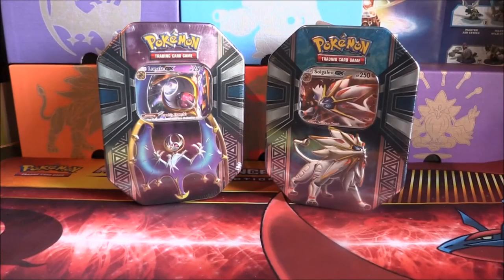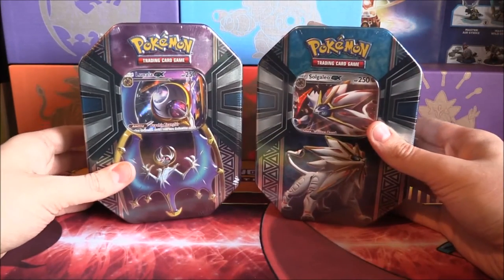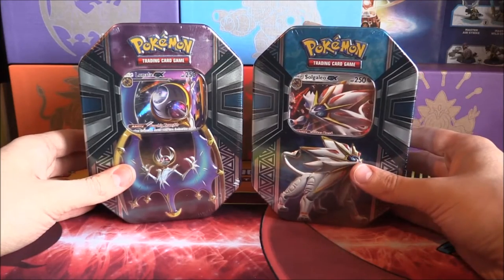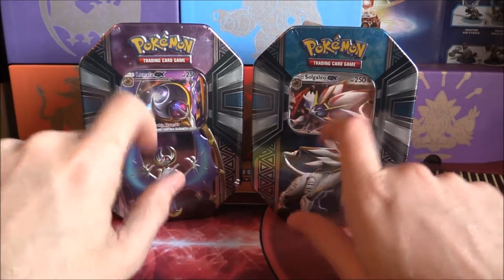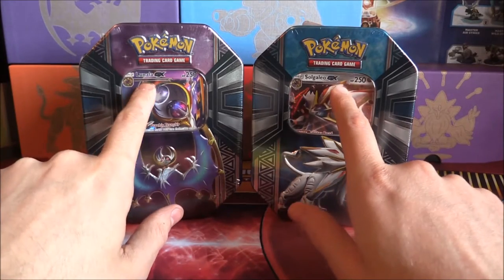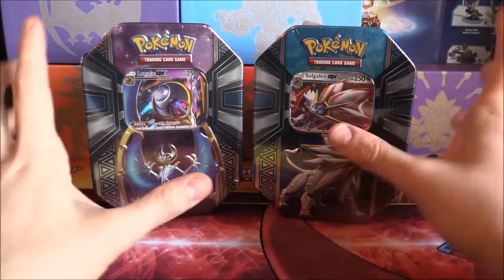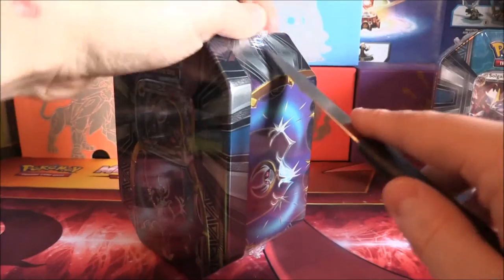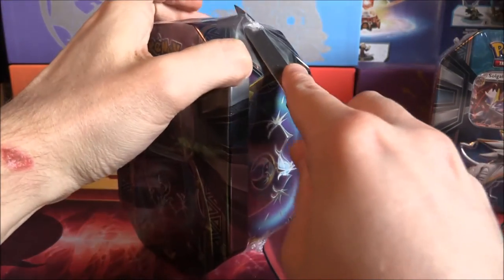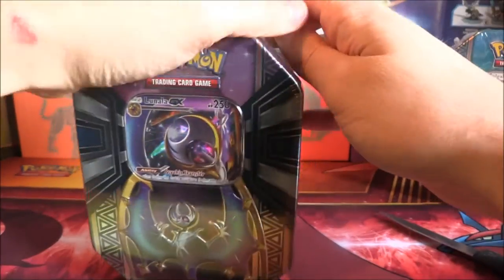Okay, so we are here with the tins, and we're ready to open them both. I'm wondering which one to do first. I mean, I don't have any of these actual GX cards between both of them, so that's not really distinguishing anything. I think I'll go with Lunala first. I don't know why, but I just want to go with Lunala. So we'll cut into this and we can open this tin up.